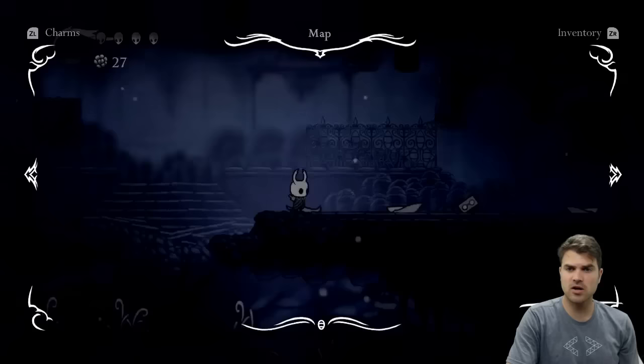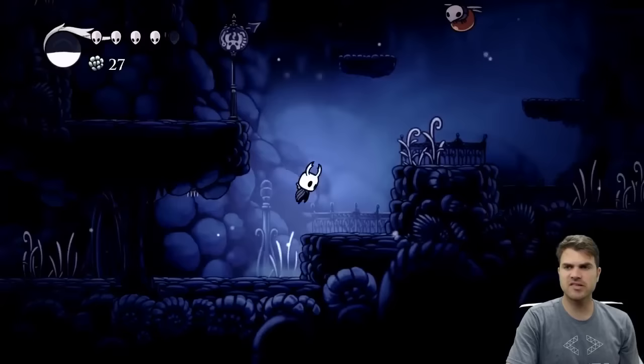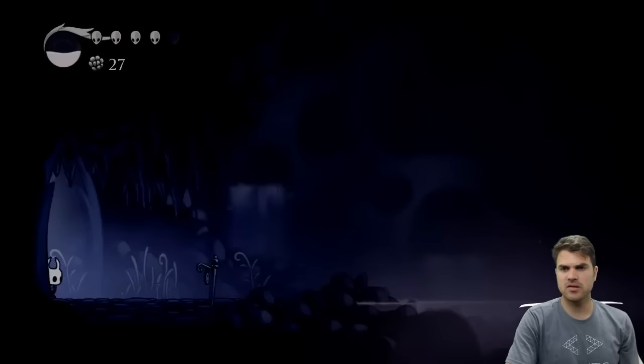So this is where we originally find Cornifer - we're right here on the map. We're gonna head straight down just a little bit further and then to the right. And there is a save spot here if you want it, but we've got a ways to go. It's totally up to you if you want to hit every save spot or not.